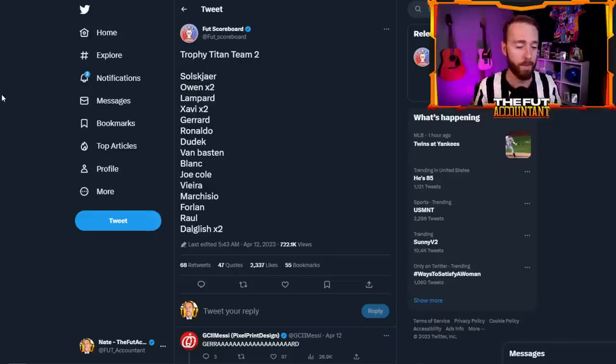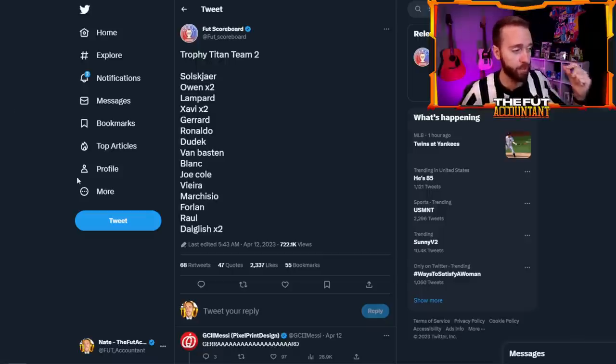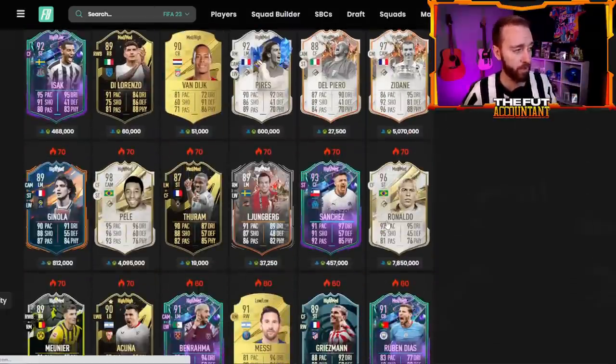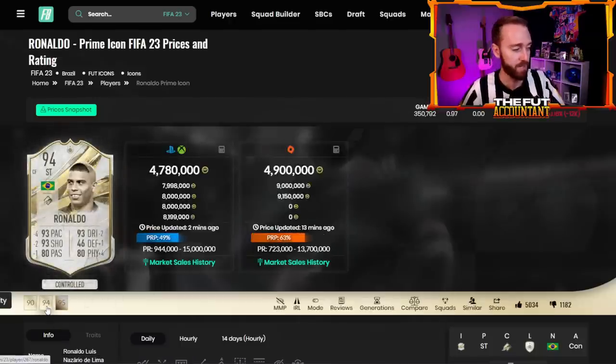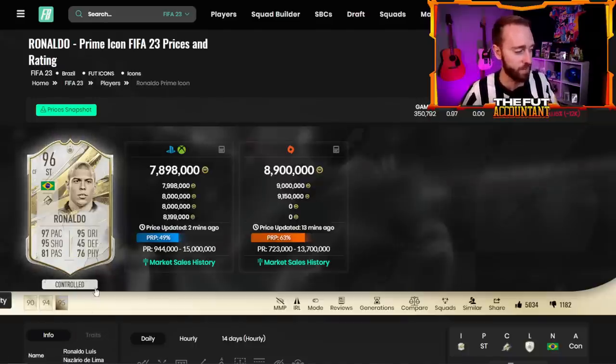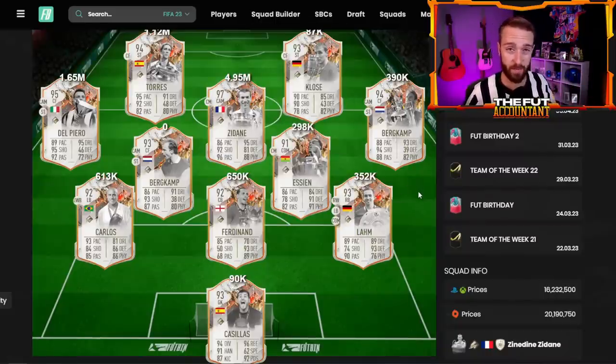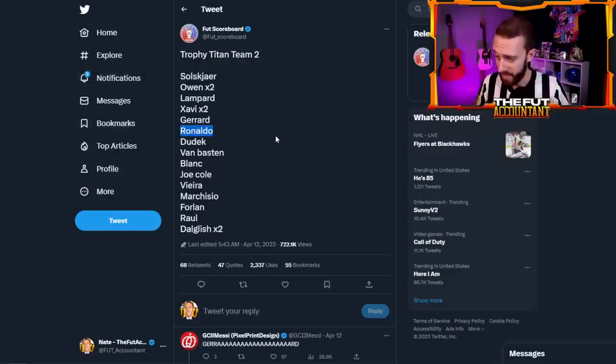Today we're getting a brand new Trophy Titans team and the 90 plus SBC is refreshing. Looking at the leaked Team 2, it's very good. The marquee player is R9 Ronaldo, shown on the loading screen with 82 physical — a big boost from his prime card. Hopefully he comes with 99 pace, which would be a huge card. But there are a lot of attackers in this team: Ole, Owen, Van Basten, Joe Cole, Forlan, Raul, and Dalglish. I'd be very curious to see if the pack weight is similar to Team 1, which shocked us last Friday and Saturday.